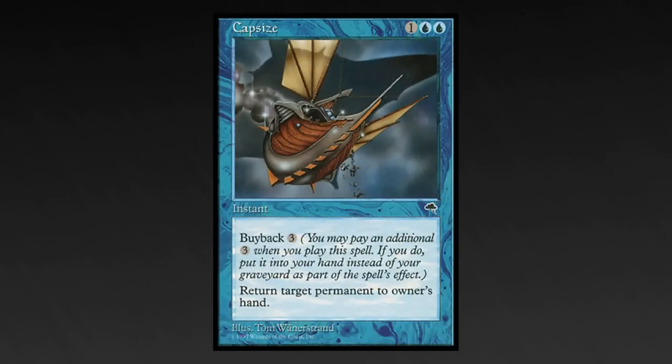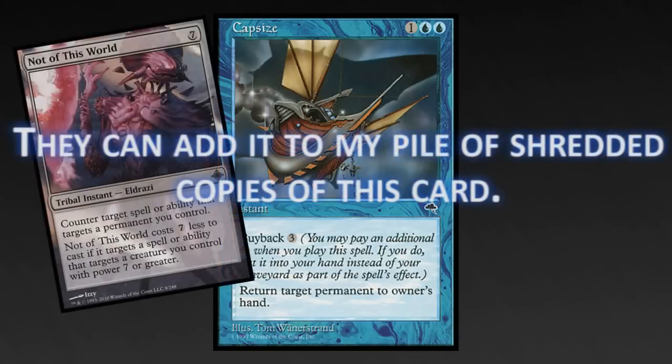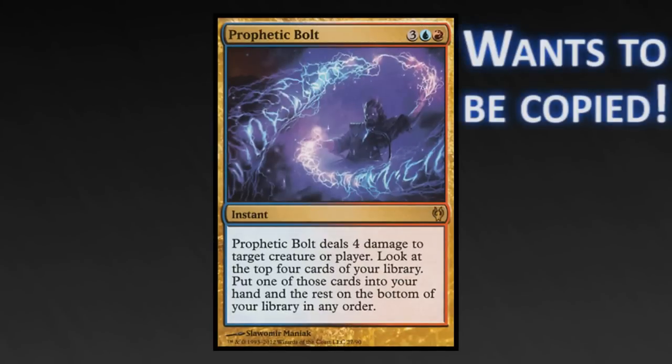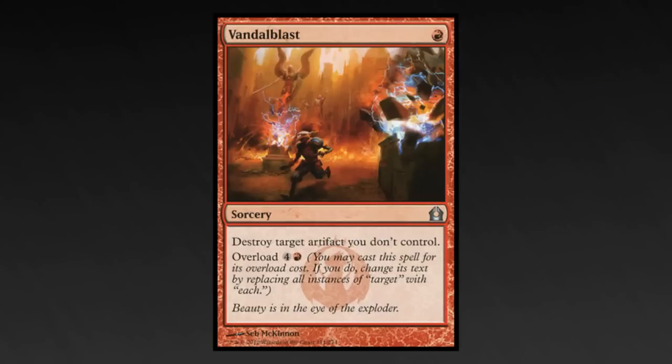Capsize: you guys know the drill - get extra mana and make your opponents want to shred every copy of this card in existence. Prophetic Bolt: four damage can kill a lot of good creatures, and four cards is a lot of digging to do. Vandal Blast can get rid of just one artifact on the cheap, or kill everyone's artifacts.